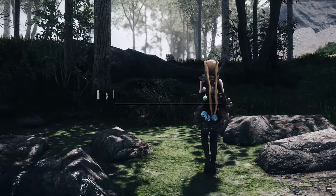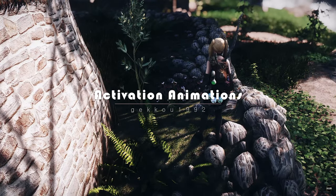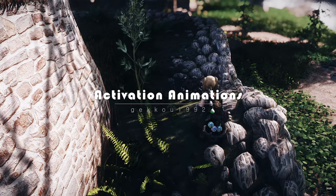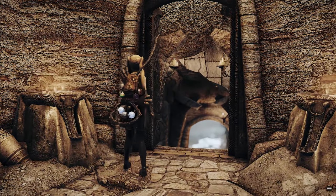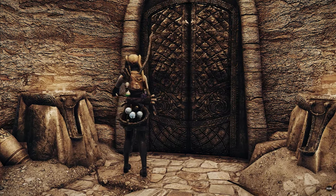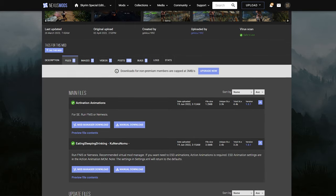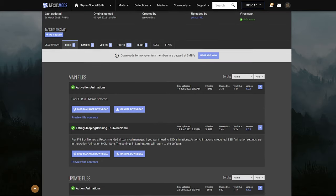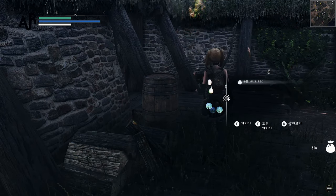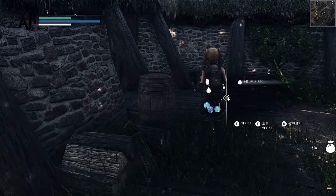First up is the Activation Animations mod. Activation Animations allows your player character to interact with objects in a more immersive way. When opening doors, harvesting plants, or looting containers, this mod adds custom animations to enhance the realism of these actions. Please note that the Eating Sleeping Drinking component should not be installed — only install the Activation Animations file for now. We'll cover eating and drinking animations later on.